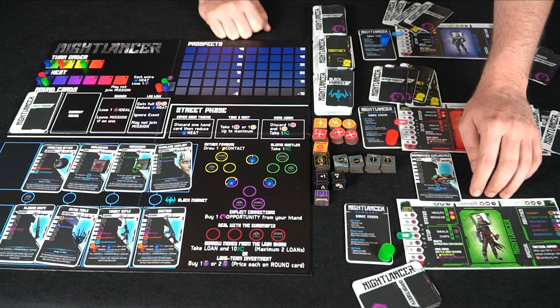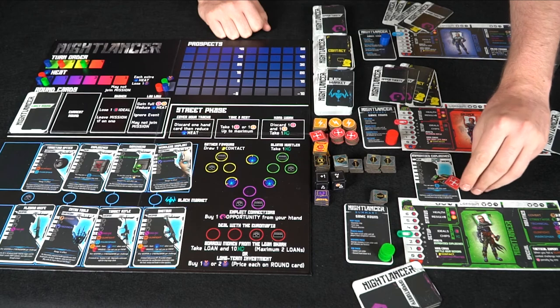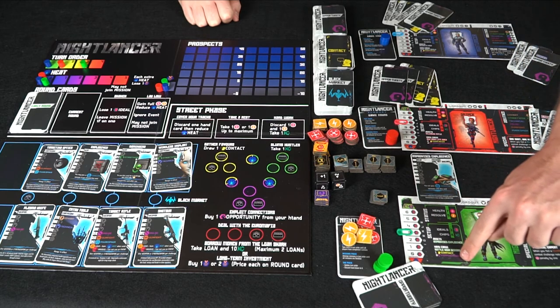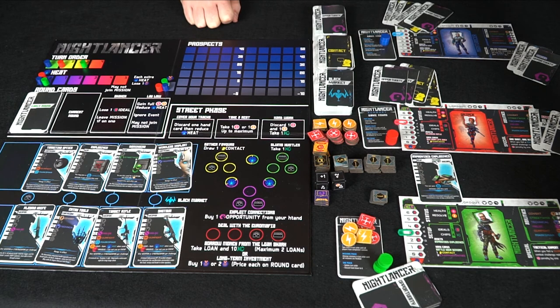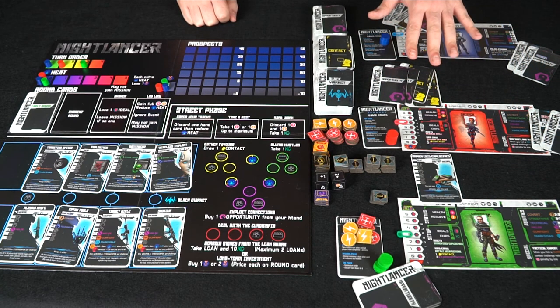You also set up your ideal tracker — starting at three in this example, on a scale of zero to six. You start with four chips, seven health tokens, and five resolve tokens. Each character follows this same setup process: health, resolve, ideals, chips, plus your starting contacts and opportunities. Your ability card shows your stats for covert, streetwise, technical, melee, gunfight, and marksman, along with a unique special ability — this one reduces health penalty by one whenever you fail a gunfight challenge.